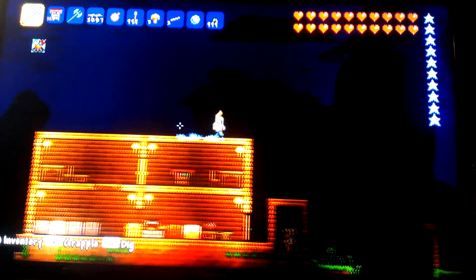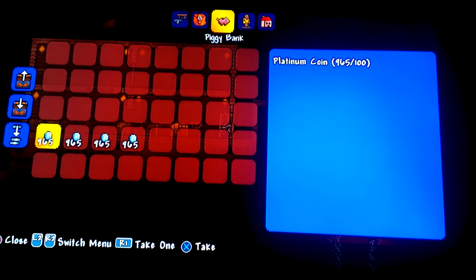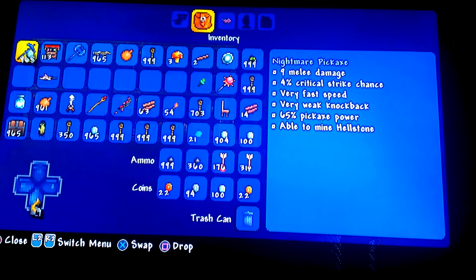Now when you come back over here to the piggy bank, look at that — 965 platinum coins for these. Four stacks, 965 platinum coins.